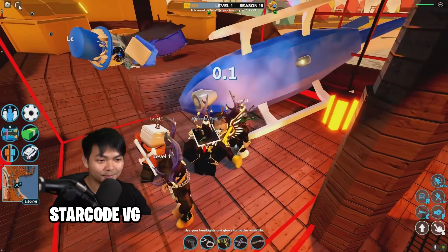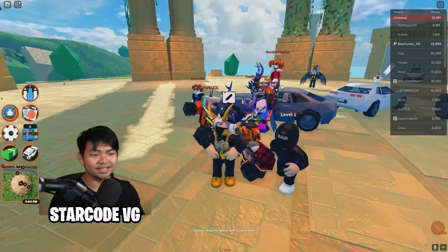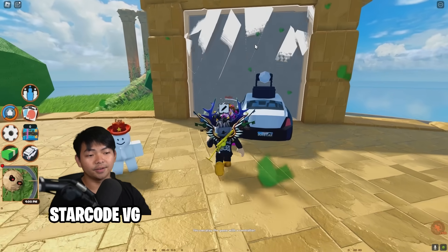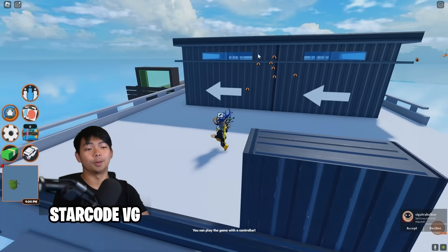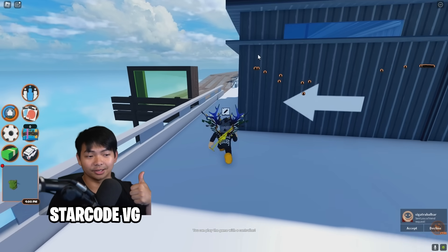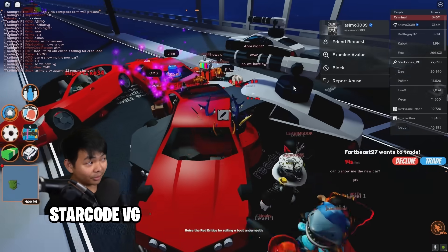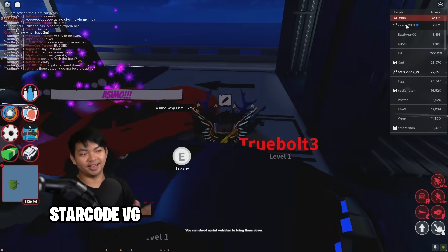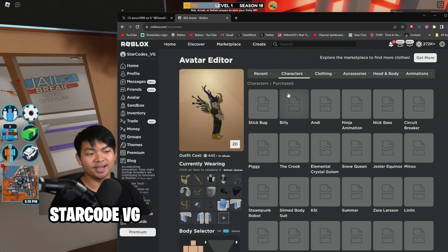I can't show the level 10 rewards yet since I'm not level 10. But you can get on the trading boat and inside you'll find something called drag strips. It'll teleport you into a brand new area that has a garage where you can spawn cars. There are already many people in this area, so if your server is packed, good luck racing!